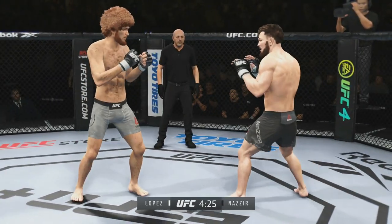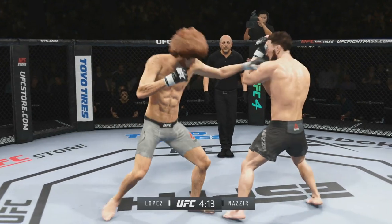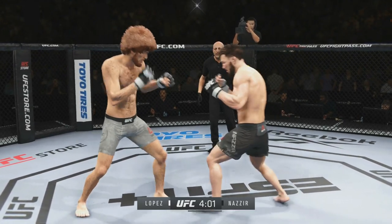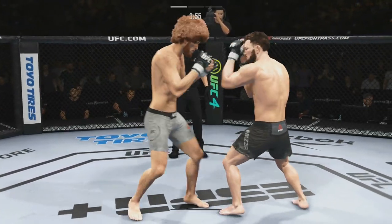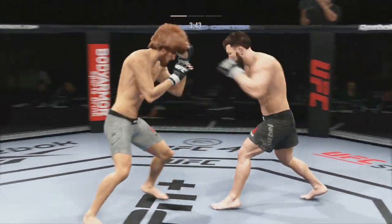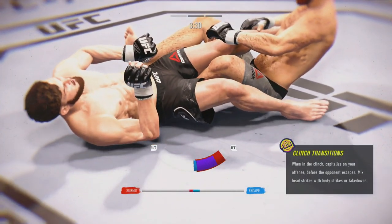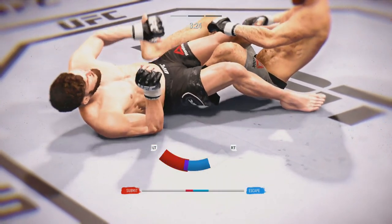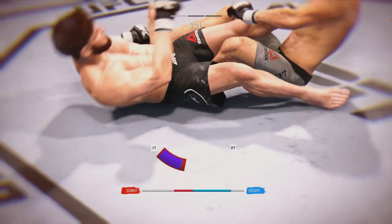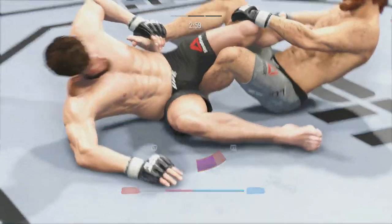Let's see what happens. Jab there and a nice return from Ramirez Nazir. Lopez looks lighter on his feet, some decent movement. Not a lot going on here — finally they throw. I think this fight will hit the mat, it's just a matter of time. Very alike, these guys — very good submissions, very dangerous on the ground. And an Imanari roll from Lopez! Could it be locked in? I think Ramirez gets out of this.